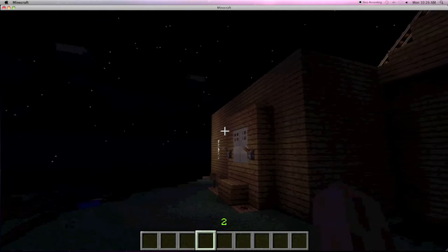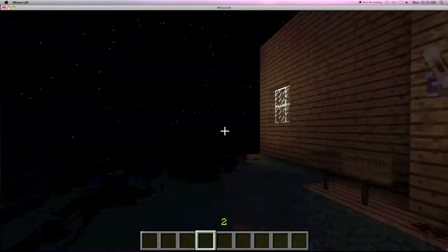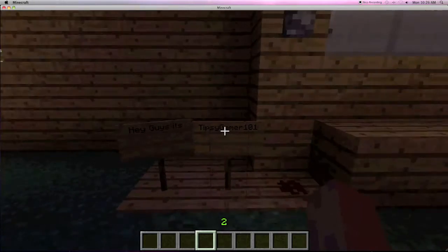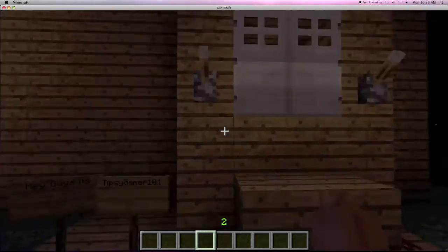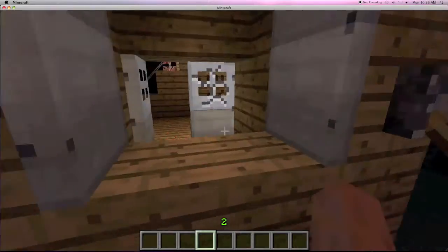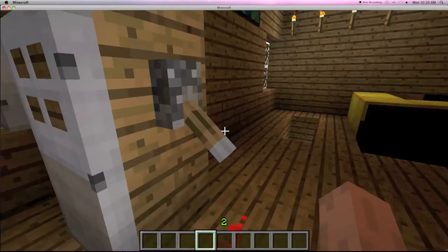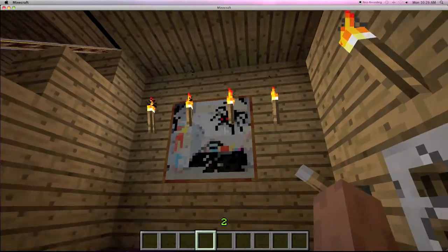Hey guys, what's up, it's the Tipsy Gamer 101 and I'm gonna show you guys my Minecraft house. This is just a regular house — this is probably gonna be my little house series. Let's get started. Iron doors, dot of wood, there you go, and then close my doors, and here I have a little poster, sign, whatever you guys want.